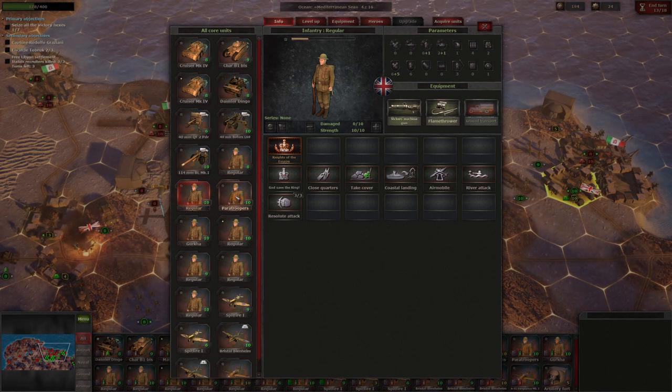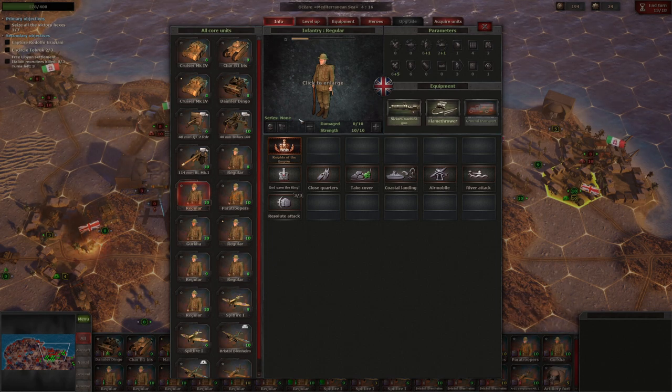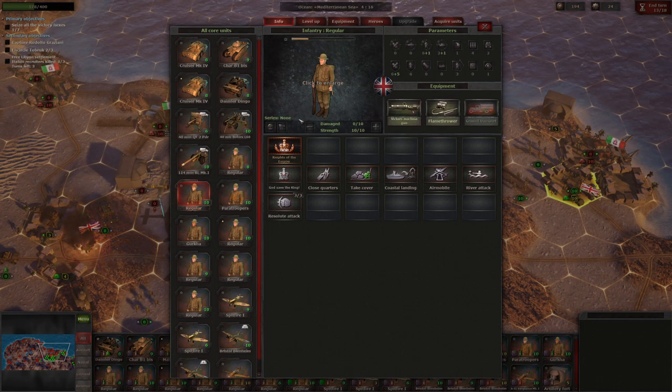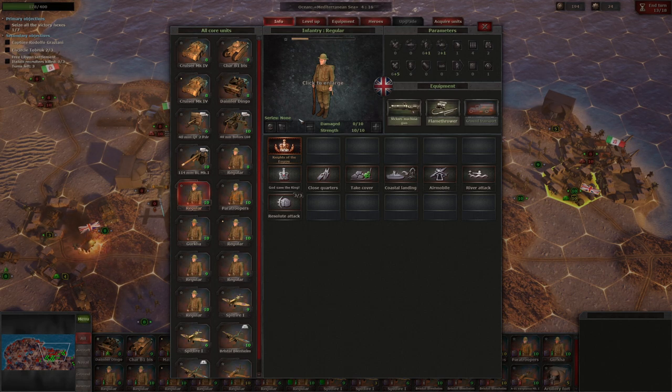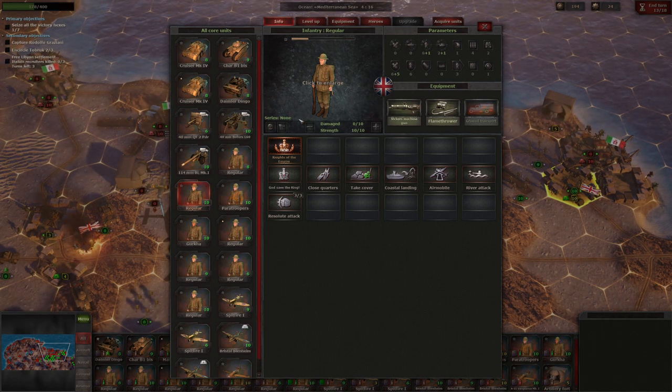Hello everybody, it's the Historical Gamer once again, and today we're returning to Strategic Mind: Fight for Freedom, the newest game in the Strategic Mind series developed by Starny Games. This is a Panzer General-style turn-based, hex-based World War II war game. There are multiple campaigns. We are playing through the Commonwealth Campaign, which starts in Western France in 1940 and proceeds through the remainder of the war. The American Campaign starts on D-Day and actually goes into a hypothetical war versus the Russians after World War II.